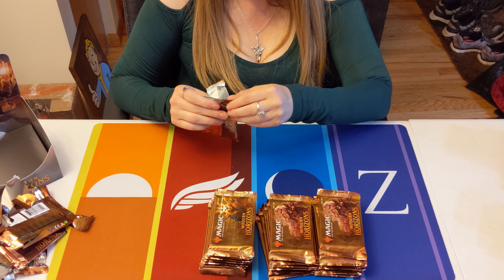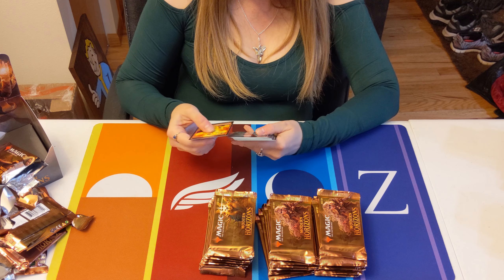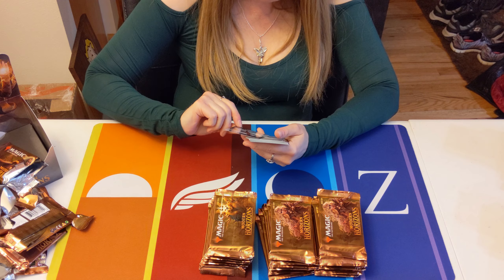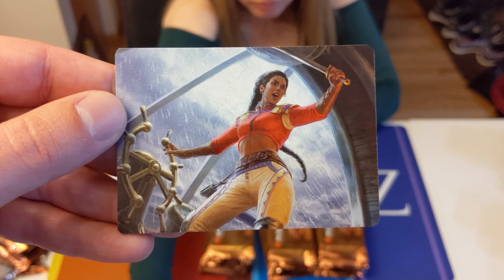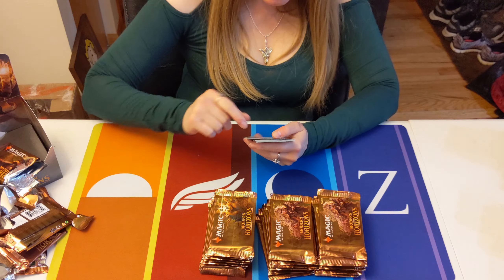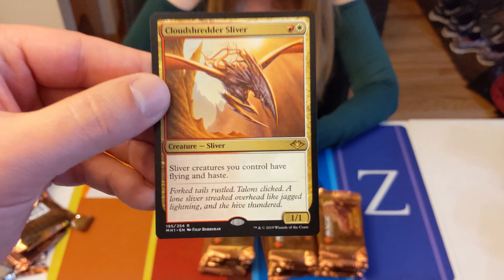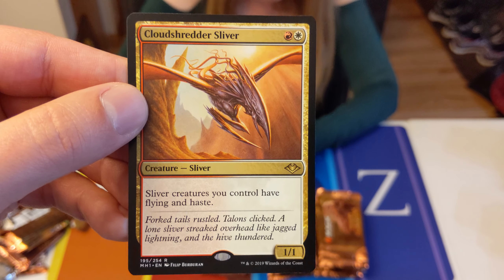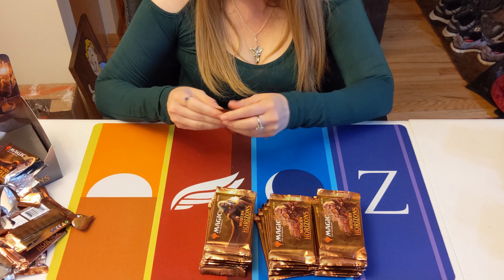We're doing pretty decent on Mythics but we're not getting any of the ones I wanted. We did get a land, and you got a Sliver. That's Captain Sisay. Hey, speaking of Slivers — Cloud Shredder Sliver! Sliver creatures you control have Flying and Haste, and it only costs two. That's awesome.